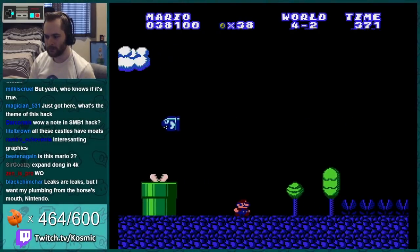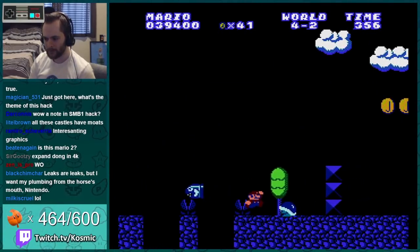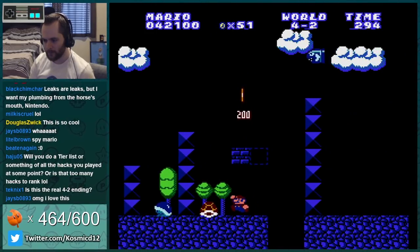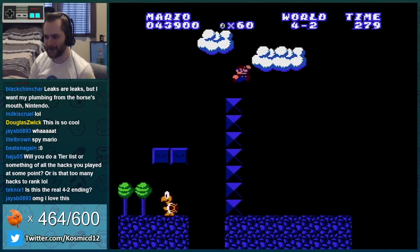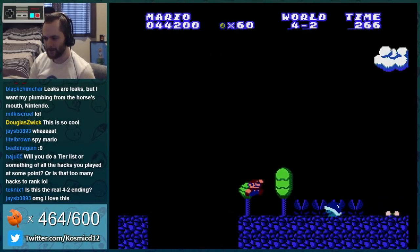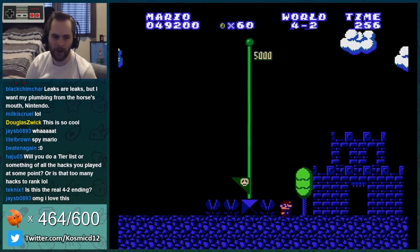Blue world outside underground. The Koopa eyes when it's waking up — that's really cool. I was wondering how they were gonna do that. Okay, there we go — now we actually beat 4-2. Two more levels.